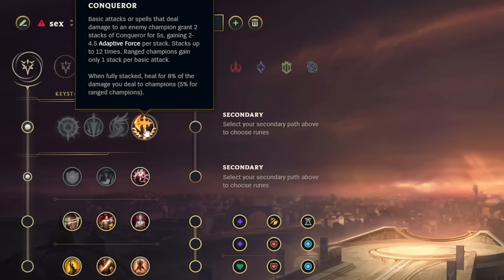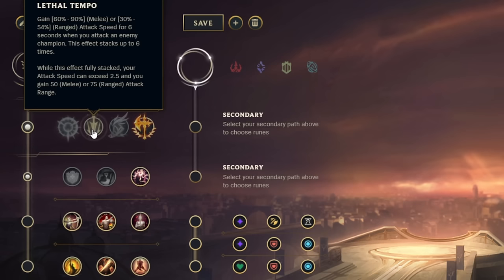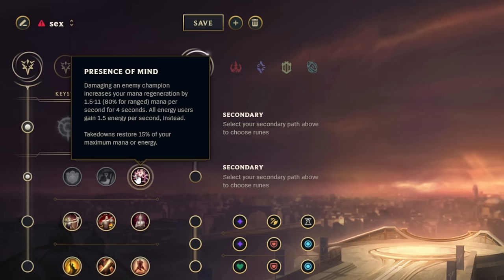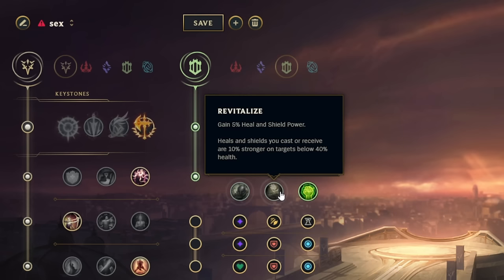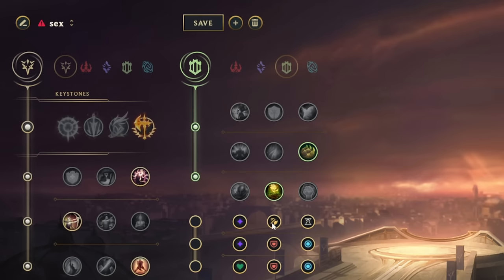For runes, you either want to go Conqueror or Lethal Tempo. Conqueror is good for healing and Lethal Tempo allows for more offensive ability like range and attack speed, but you'd rather go Conqueror because the healing is too good to pass up. Then you want Presence of Mind for mana regen, Alacrity, and then Last Stand. For the second tree go into Resolve — Bone Plating for all situations or Second Wind if you're against poke. Unflinching is good for tenacity; if they don't have CC then go Revitalize for healing. For shards: attack speed, adaptive force, and then armor or MR depending on matchup.